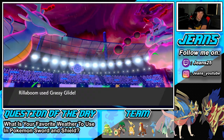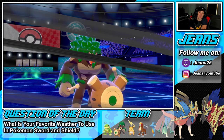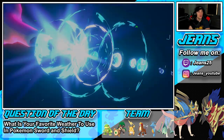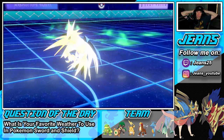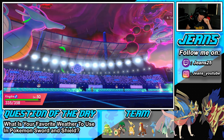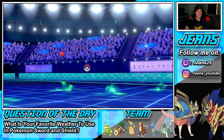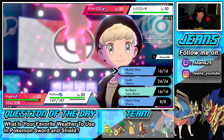He probably doesn't outspeed my Kingdra. I have to get after Regieleki — it might be Sashed. Defiant Thunderus is going to go down to Life Orb. I think I just go in with Scald instead of Hydro Pump. I think he's going to go for Max Lightning onto Kingdra — yes, Thundercage. He's getting after me. Lightning comes through and goes after Politoad — Politoad is dead. Politoad dies, Thunderus dies. Hopefully we can pick up this KO and Regieleki dies — but he might be Sashed.